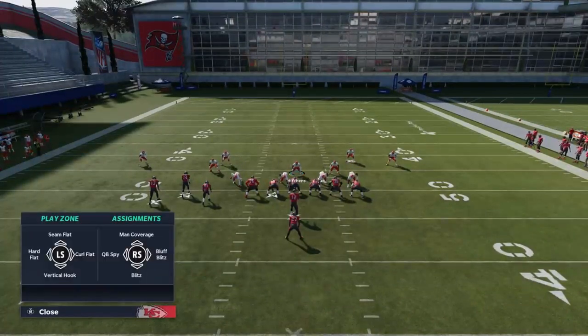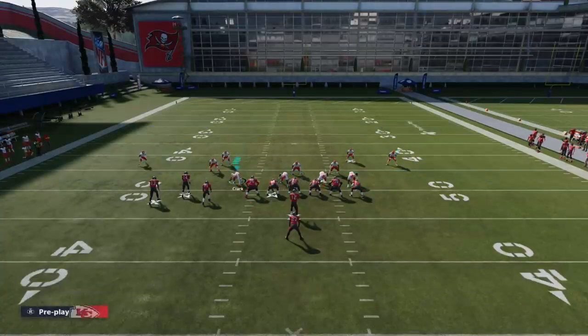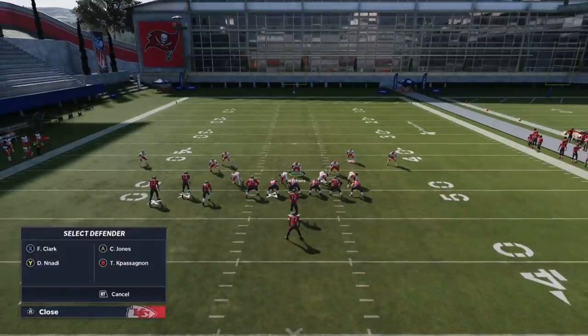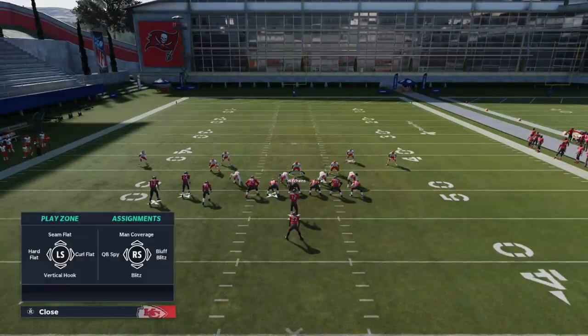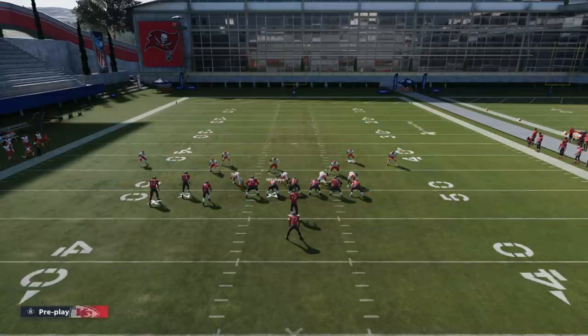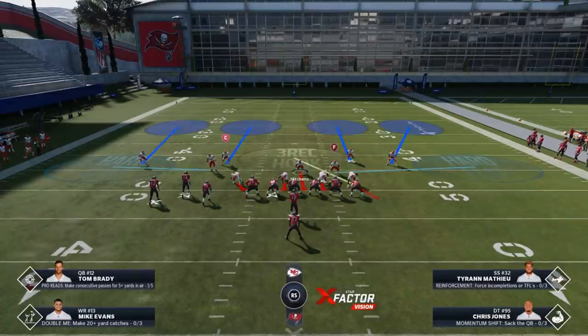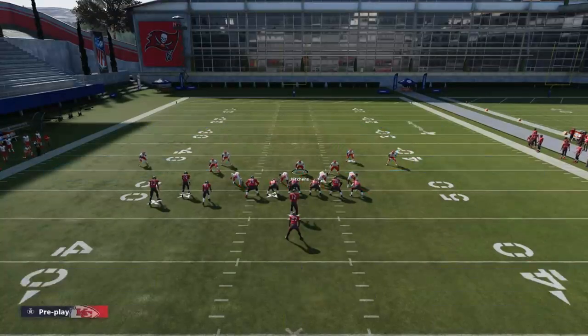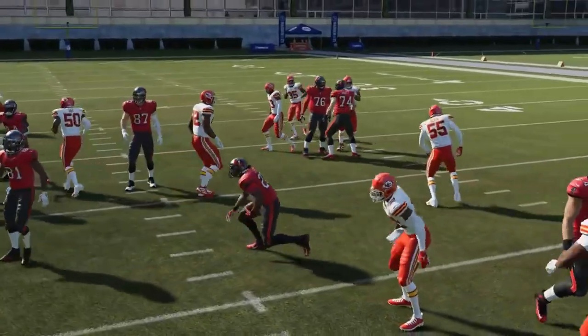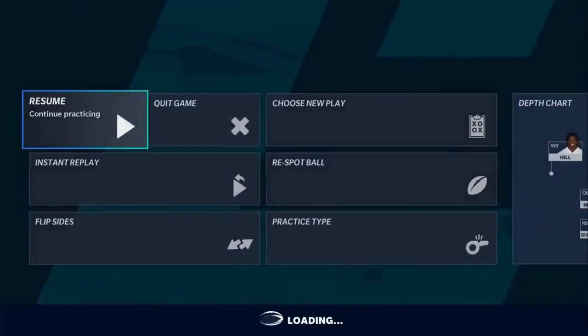The last step is I typically put one of the defensive ends — whichever is not your better pass rusher, since Frank Clark's on this side — into a bluff blitz. The bluff blitz lets me basically leave the center of the field because that Three Rec is going to do a good job of being my user middle linebacker. You can just leave him blitzing if you want more pressure or expect a run. On the first play we get a run — the safety shot in, which is exactly what this defense does.